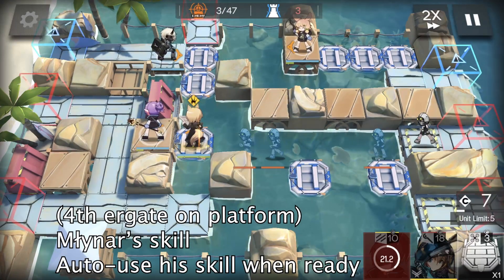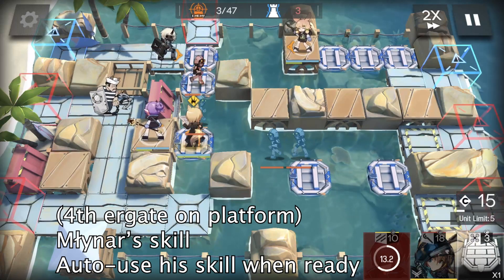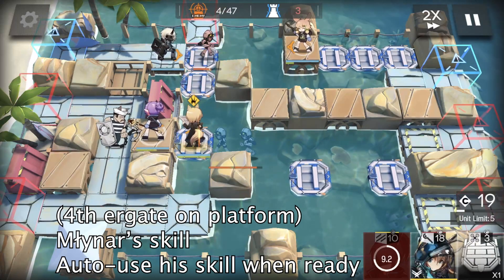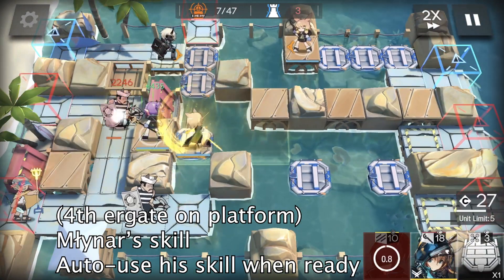Here, four air gates are coming to us. When the fourth air gate is on the platform, we activate Miner's skill. In this game, we can just automatically use Miner's skill whenever it's ready — you don't have to memorize the timings.